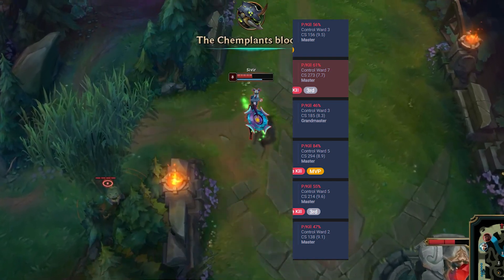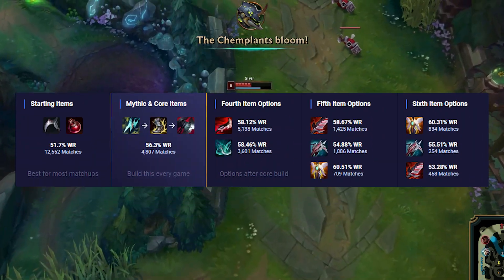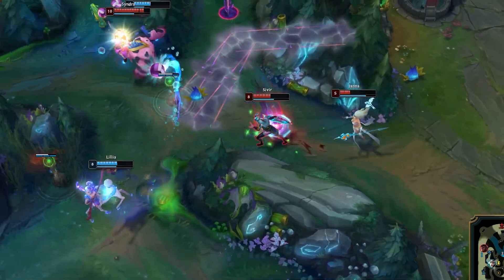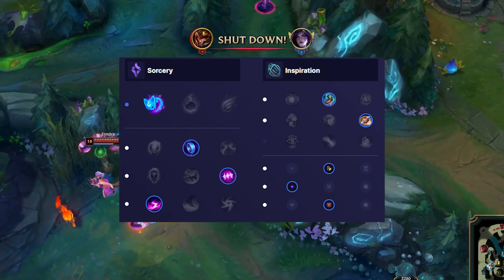This build is more heavily focused on spamming out your Q ability, and because of that you don't want Lethal Tempo for your rune. Eri is actually the rune of choice here to provide the Q with some added damage.